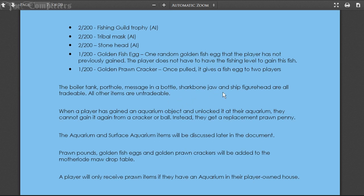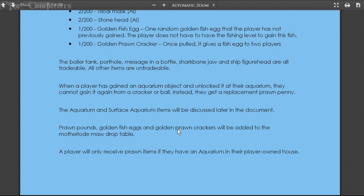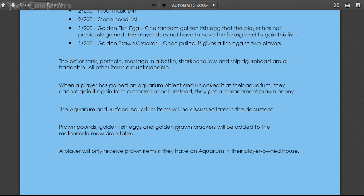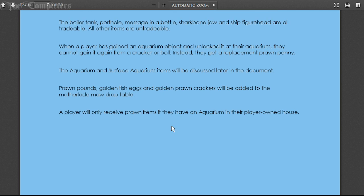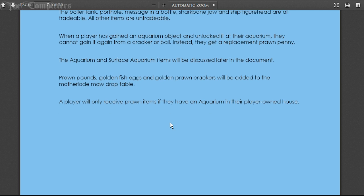The boiler tank, porthole, message in a bottle, shark bone jaw, and ship figurehead are all tradeable; all other items are untradeable. When a player gains an aquarium object and unlocks it at their aquarium, they cannot gain it again from a cracker or ball - instead they get a replacement prawn penny. Prawn pounds, golden fish eggs, and golden prawn crackers will be added to the Motherlode Mine drop table, but the player will only receive prawn items if they have an aquarium in their player-owned house.